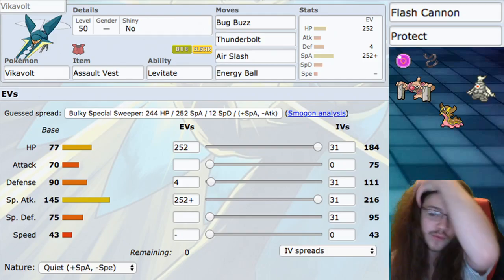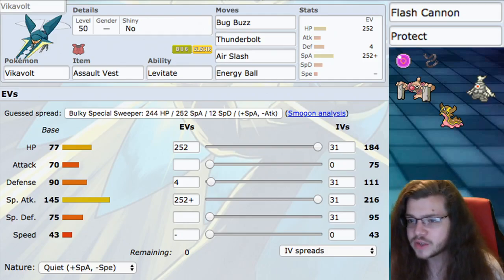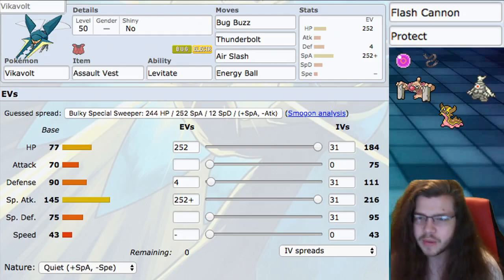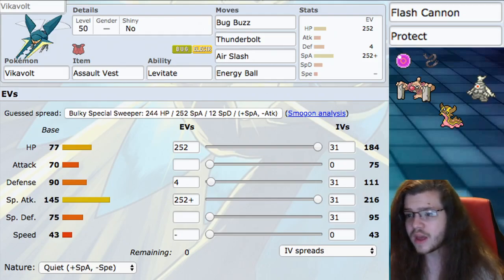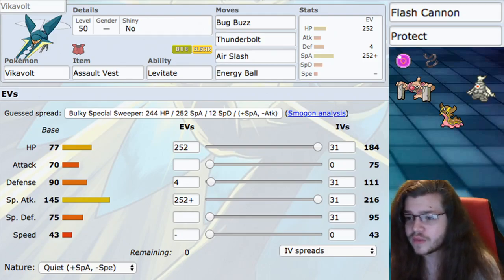You can go with thunder if you have a rain team, but that'd be a bit weird. Rain room has been a thing before, so you could try it. Air slash and energy ball are two good coverage moves — energy ball being really good against rock typing that's super effective against us, and also good against water. We can max this Pokémon frequently too; thunderbolt becoming max lightning and energy ball becoming max overgrowth are solid max moves. Flash cannon is another coverage option giving us access to max steelspike, which boosts our physical defense as well as our assault-vested special defense.